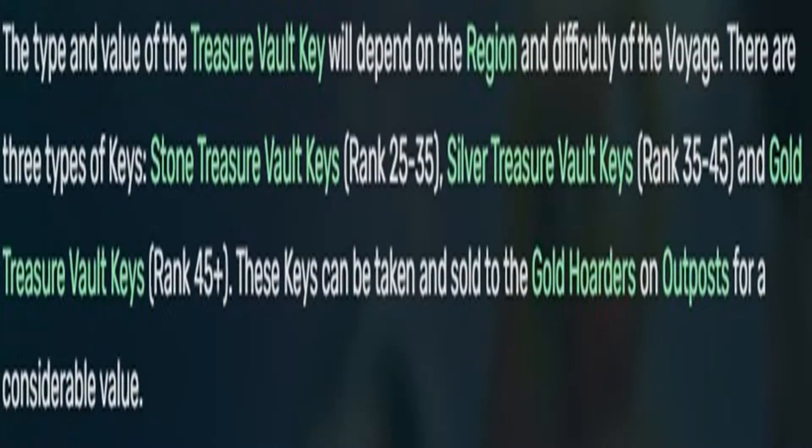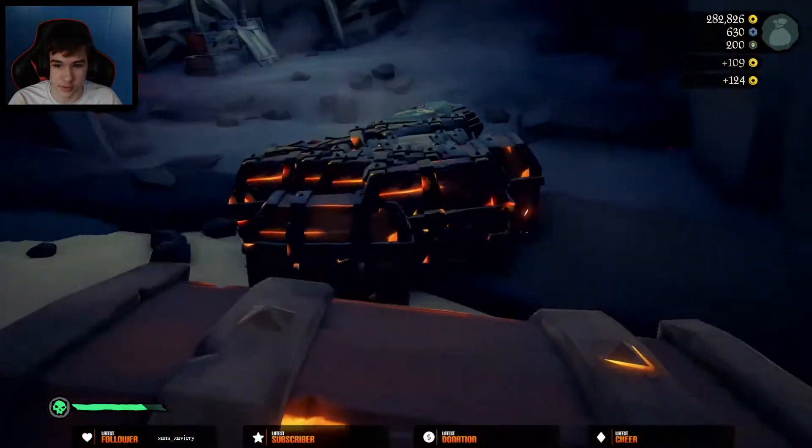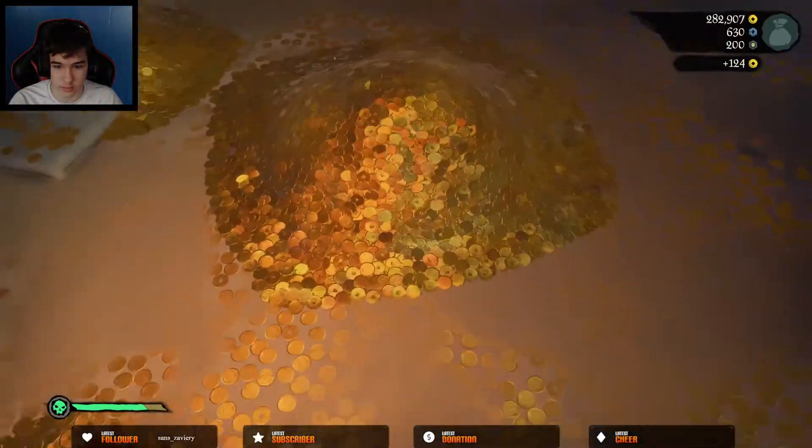Technically, you can sell the vault key for about 3,500 gold, but I really discourage it. The best way to loot the vault is to place all the chests right outside the stone gate that closes.